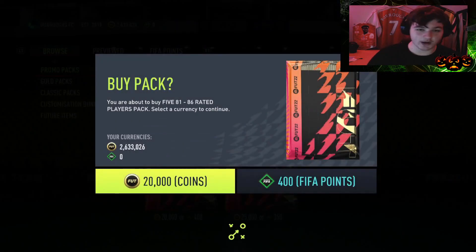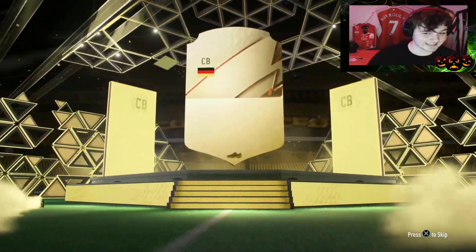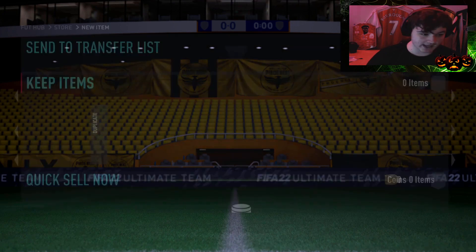First pack, minus 20,000 coins. Let's see if we can make 20,000 coins back. I would like to mention you can get a Rule Breakers Dembele - he's an 86 rated and he's like 900,000 coins, so you could completely luck out. But this one is going to be a boards German center back - it's going to be Ginter, which is not great.